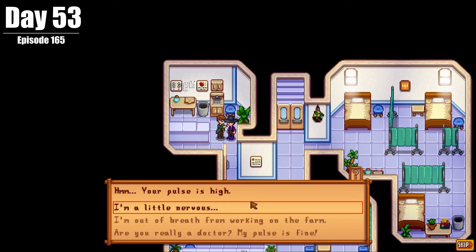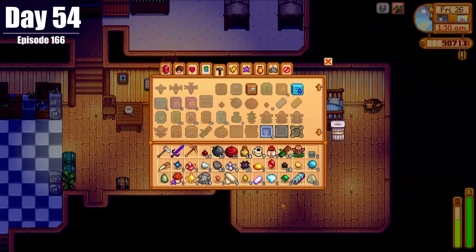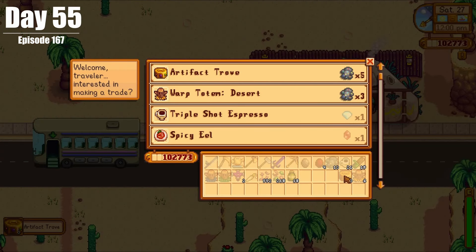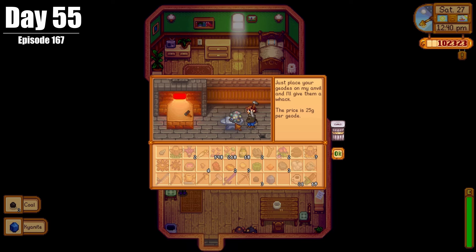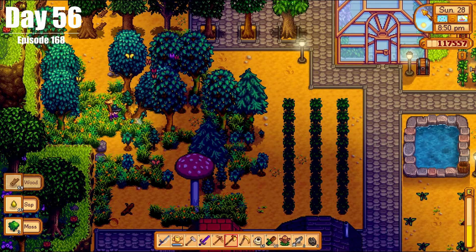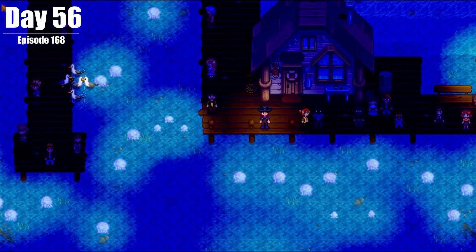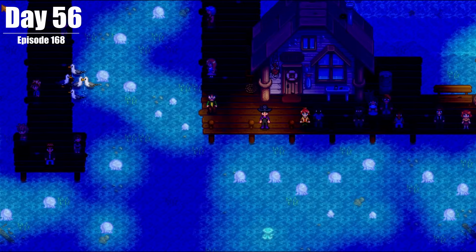We also had a cutscene with Harvey. On Day 54, we went to the Skull Cavern and came out with minimal profit, because it do be like that sometimes. On Day 55, we bought some desert totems, opened some geodes, went mining, and had our final starfruit harvest of the season. On Day 56, we got ourselves a bunch of wood and saw the moonlight jellies again, celebrating the final day of Summer as we move into Fall.